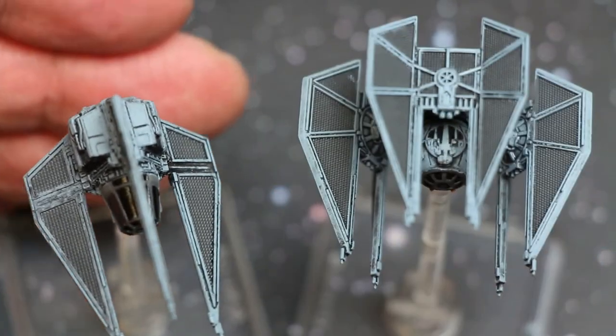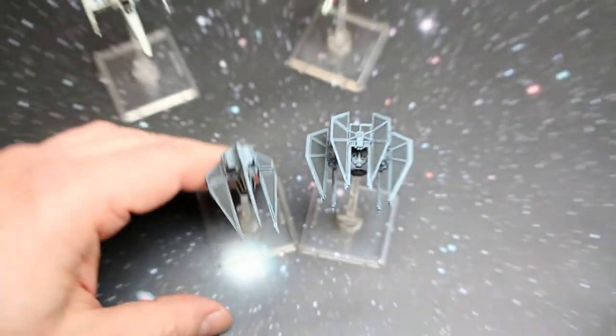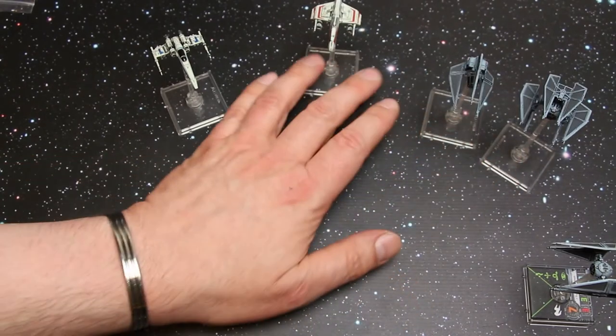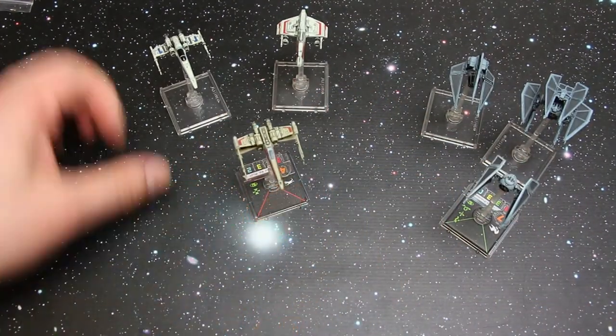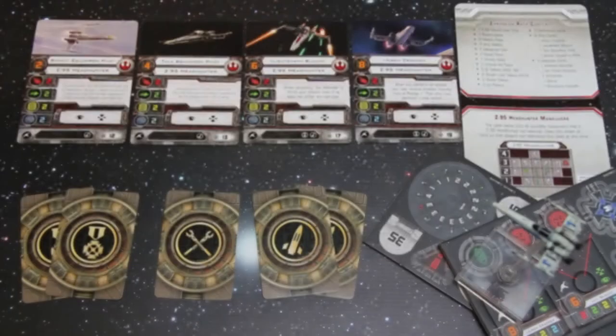Pulling out again — there's the TIE Defender, and there's an X-Wing alongside the Z-95 Headhunter — so there are the new ships with their closest neighbours.